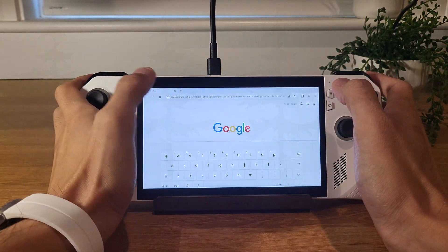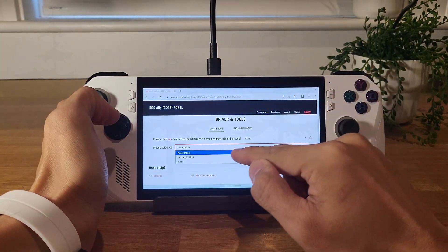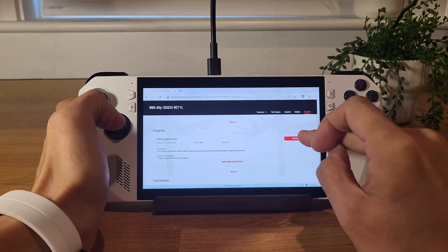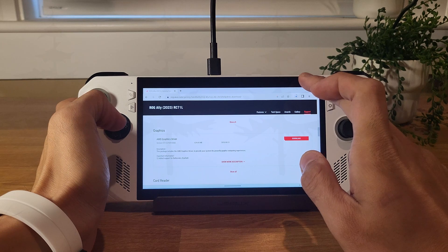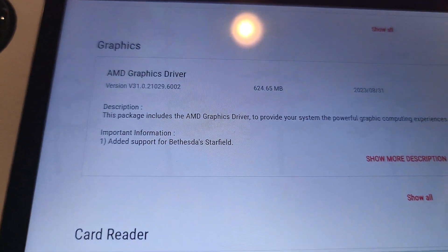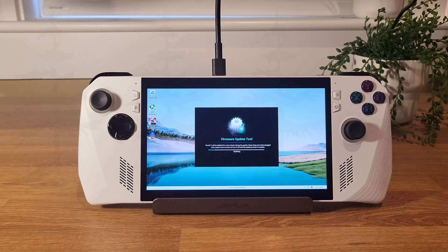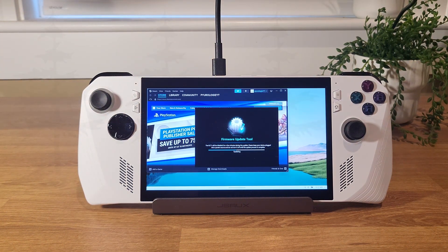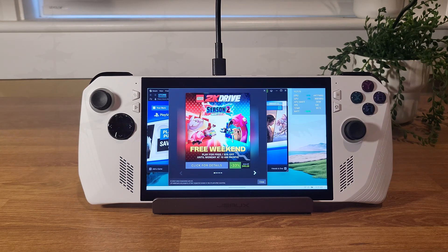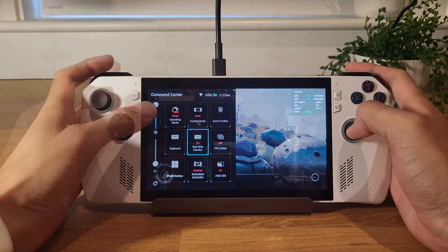Going to the latest ROG Ally drivers on the ASUS site, selecting Windows 11. There's a new driver released yesterday alongside Starfield — it added support for Starfield. So if you're trying to boot up Starfield on your ROG Ally and experiencing poor performance or constant crashes, make sure you install the new graphics driver update from the official ASUS website and you should be good to go.